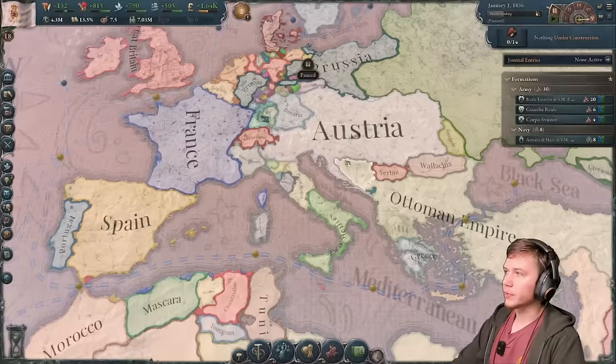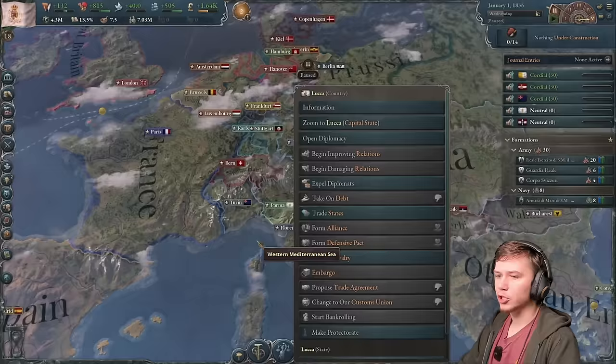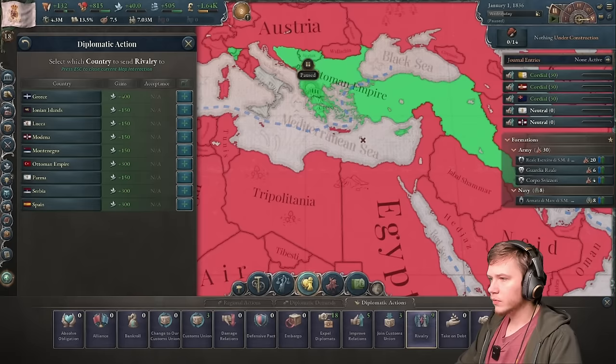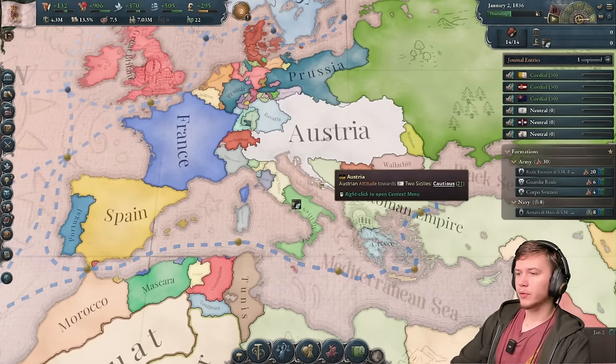Second, we're gonna start improving relations with all of our Italian neighbors. Papal States, Tuscany, and Sardinia-Piedmont are gonna be the first priority, and then after that the smaller states as well - Parma, Medina, and Luca. Though it looks like I will need a rival if I'm going to do that. Looks like Ottomans will work - actually, Greece will gain me even more influence, so we're doing them.